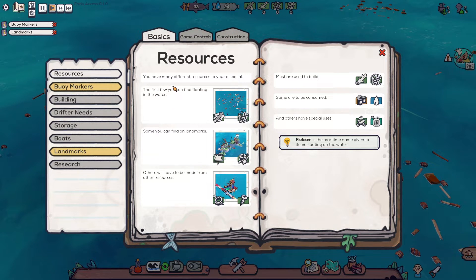Resources. Many different resources at your disposal. For the first few you can find floating in the water. Some you can find in landmarks. Others will be made from other resources. Most are used to build, some are used to consume, others have special uses — like fire and oil.